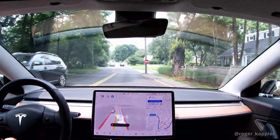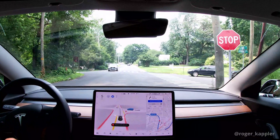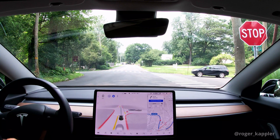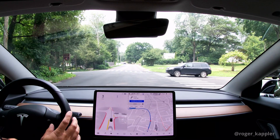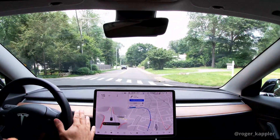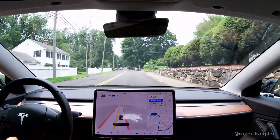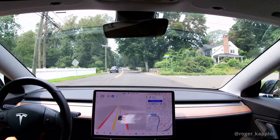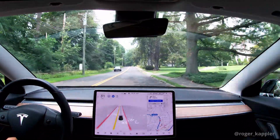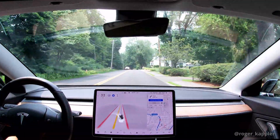Now here we come to a four-way stop. The car on the right arrives maybe a second before us; my car waits for the silver car to turn and then goes at the same time as the SUV, which actually had the right of way — it arrived about half a second earlier. This is kind of an edge case where FSD didn't pay close enough attention to who was first. In general though, four-way stops have been working quite well overall.